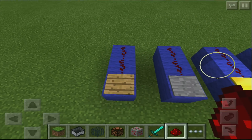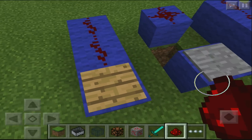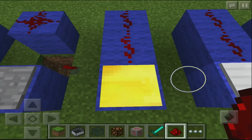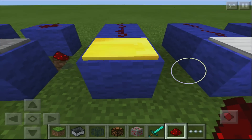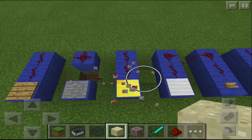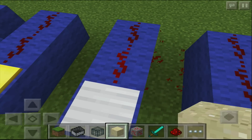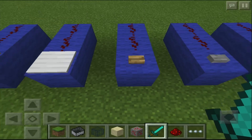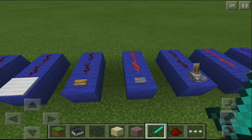Redstone can be powered in many different ways. There are pressure plates — there are multiple types. One is a weight pressure plate, so a person isn't going to trigger it much; the more blocks you put on it in survival, the stronger the signal. It's not going to work with normal players. We also have buttons that you can press, which give a really short redstone pulse.